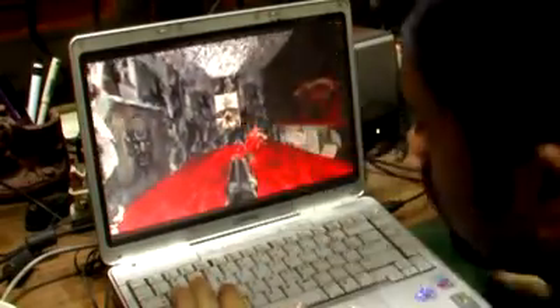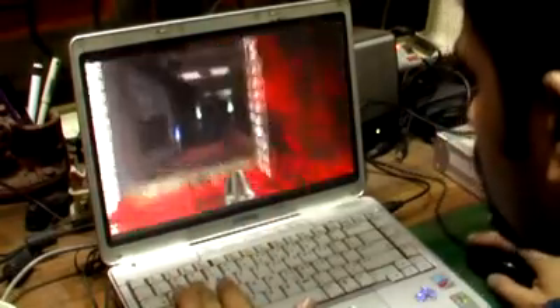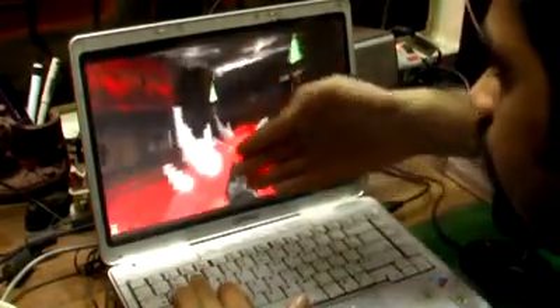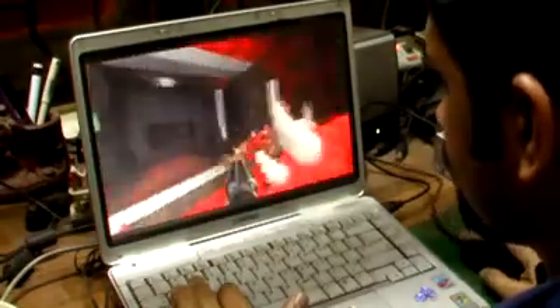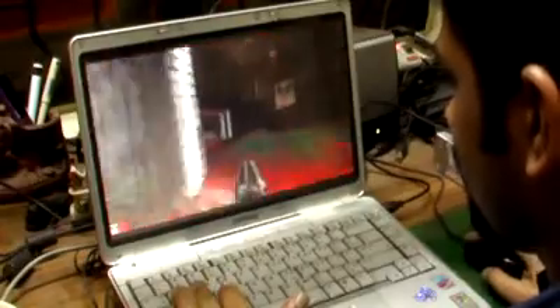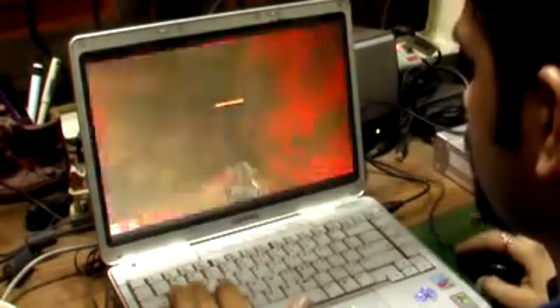Flipping this switch lowers this wall, it also lowers this thing, this wall, this wall, and this wall — so then you would actually be able to jump out into the outdoor area.